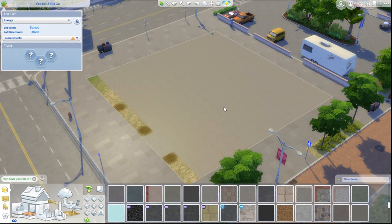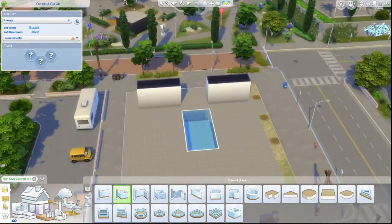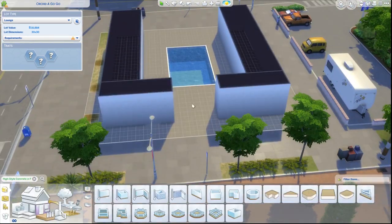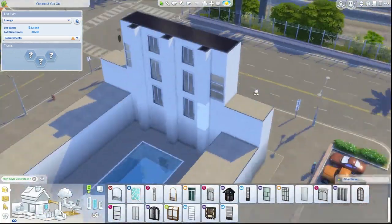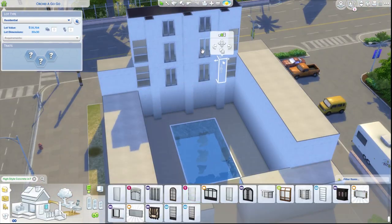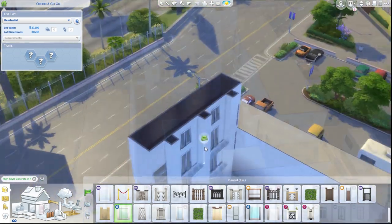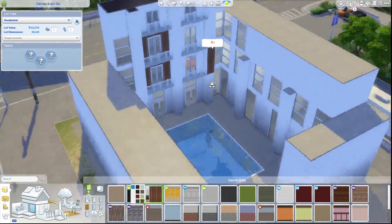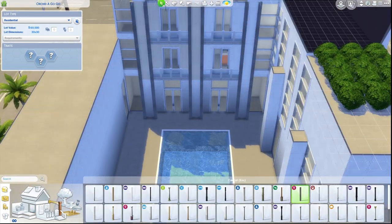So today we are building in Dalsal Valley on Starlight Boulevard, which is the more city area of the neighborhood. We're going to be building an apartment block, and the idea behind this is that different talent agencies within Dalsal Valley have bought different apartments within this complex. One talent agency might buy one and decorate it how they want, then rent it out to their talent at a reduced rate.